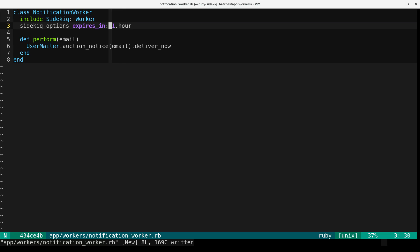It's important to know that if a job is not worked due to expiration, it's still considered successful for the purpose of batches. The semantics here are that it is acceptable for the job to not be worked, so failing to be worked is not a failure condition.